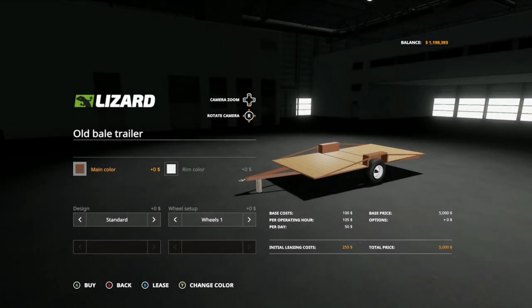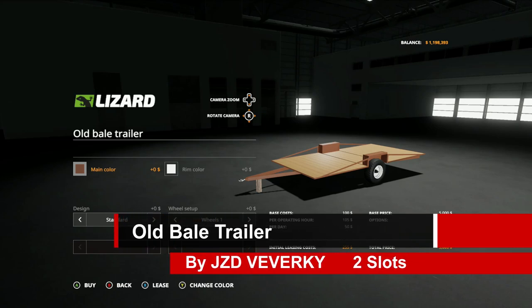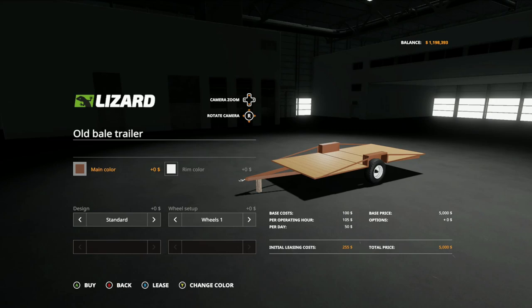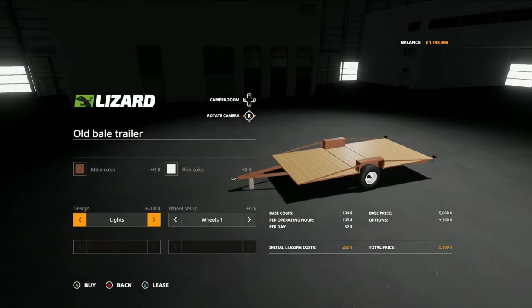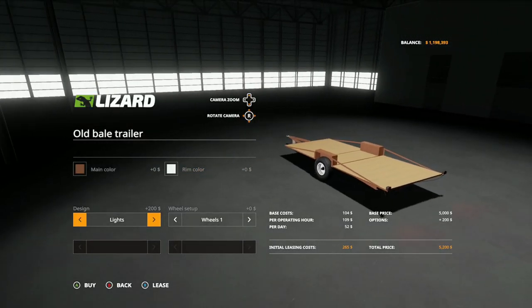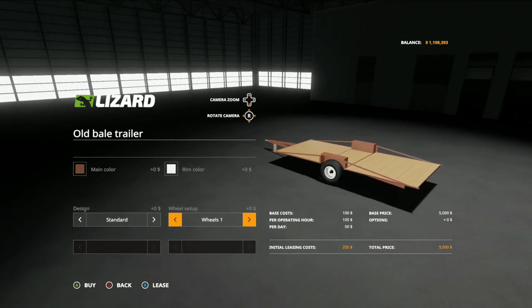The next mod is the Old Bale Trailer by JZDVervicky. It is $5,000. You can change the main color to any color, the rim color to any color. Design options: standard or with lights. Wheel options: wheels one or wheels two. This is also only two slots.